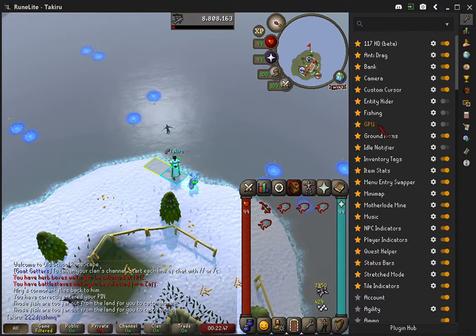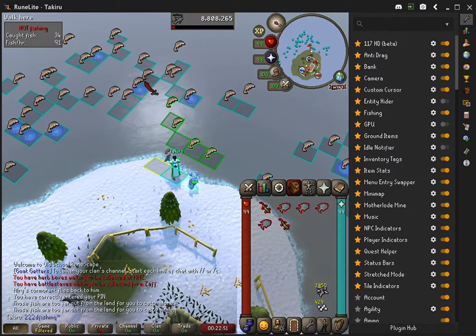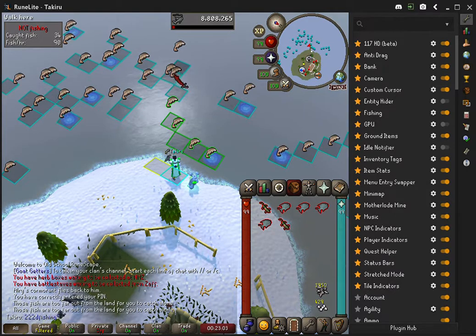We're fishing here at the Aerial Fishing spot. I don't like using the plugin because it glitches out a lot — you'll see that it keeps tiles that are inactive highlighted for some reason, and it builds up more and more over time. You can hop worlds, of course. Look, this one's got two on a single tile that are marked.